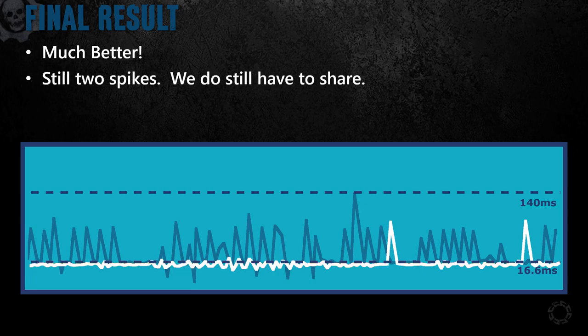How does our timing graph look now that we've implemented that? This is much better. We still have two spikes — these are from the OS and profiling tools. So the moral of the story is you still have to share your resources with the OS.